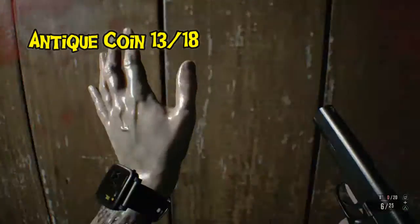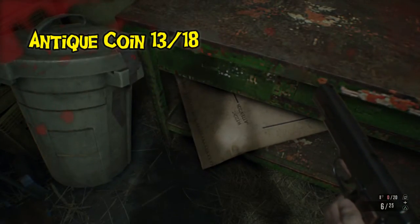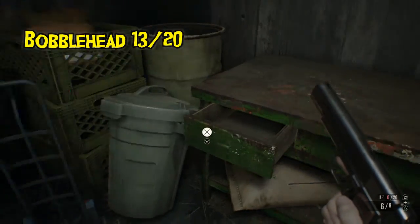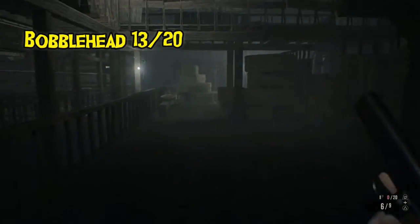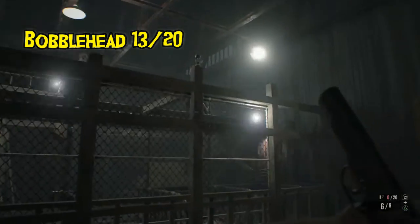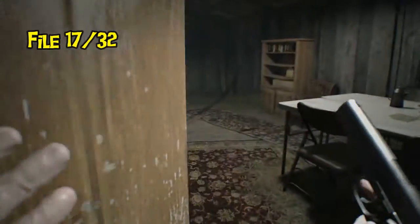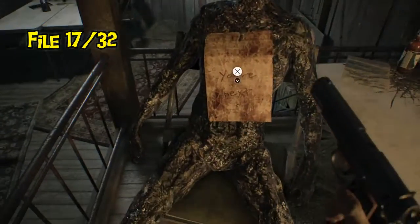Now in the training facility, there's an antique coin in a drawer — this is after blowing up all the explosives in the room, which got me killed making this recording. Around the corner in the stable area there's a bobblehead that I missed because you really can't hear them in there. Normally you can always hear the bobbleheads, but I just couldn't hear this one.